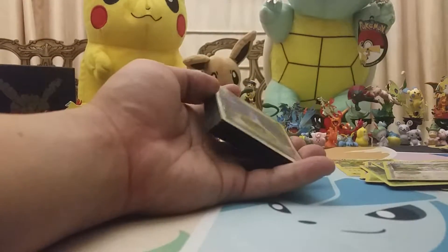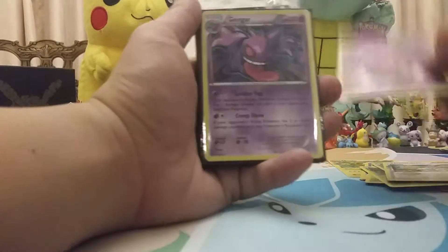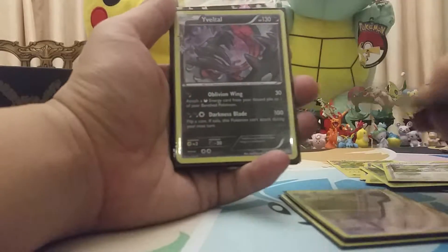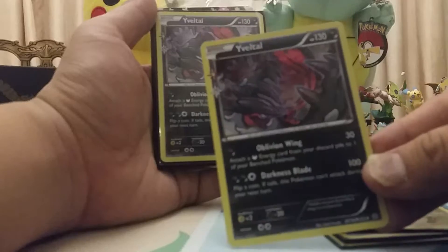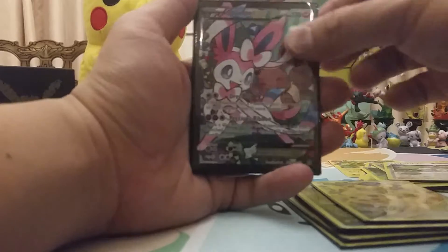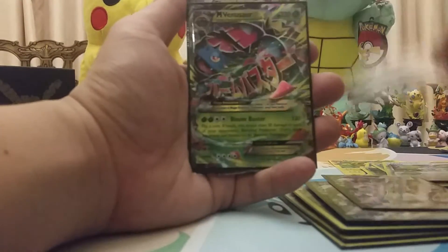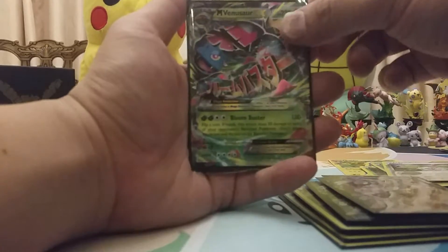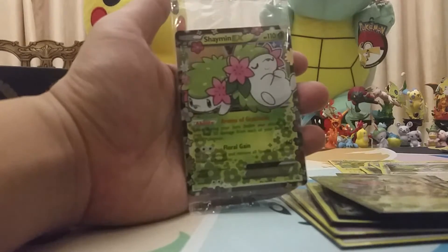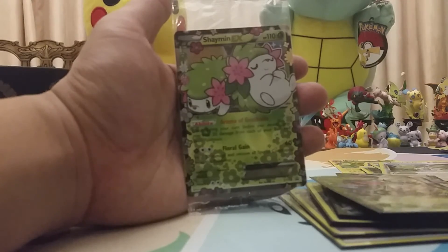Let's do a quick recap. We got a Psychic Energy Holo, Gengar Holo — I didn't have that — Evatil one, two, three — triple. And then we got a Pikachu Full Art, one Sylveon Full Art, two Sylveon Full Art, three Sylveon Full Art, a Mega Venusaur EX, and the Shaman EX that came with it. Please comment and like below if you guys like what you see, and please subscribe. Have a good night guys, bye!